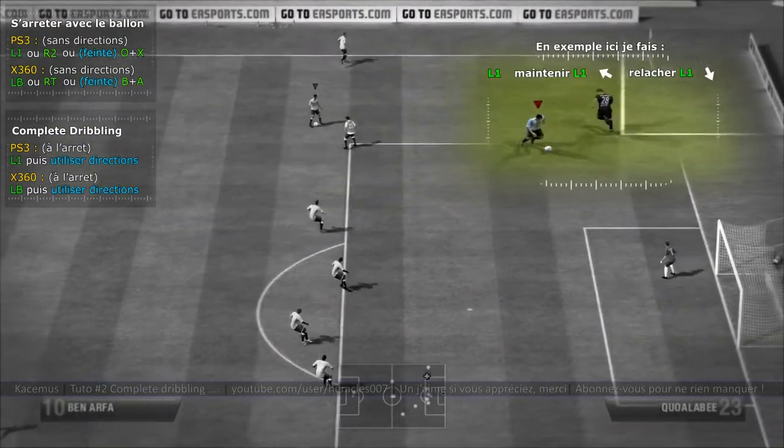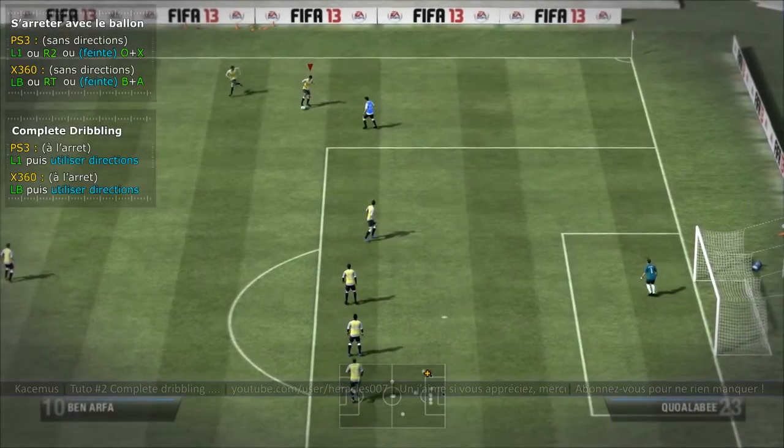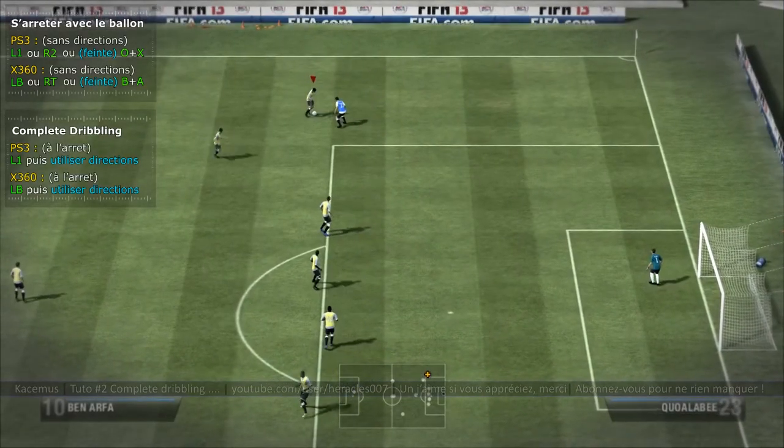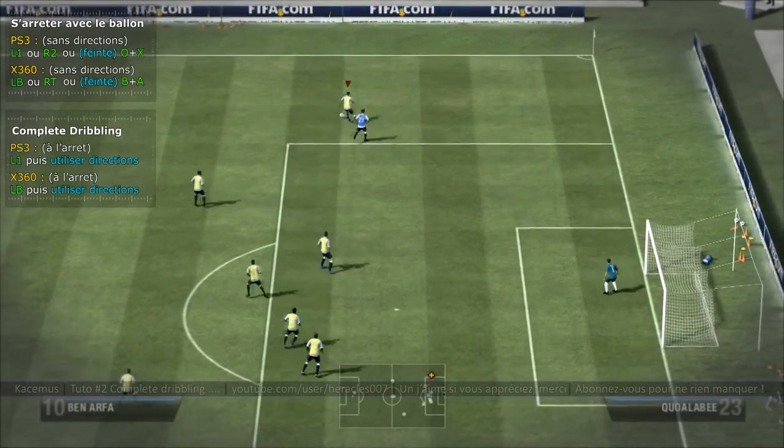C'est un des gestes que j'affectionne particulièrement dans FIFA 13, quand le joueur va passer le ballon derrière son pied d'appui. Vous voyez qu'on a différents dribbles de sortie. Quand on le fait assez rapidement, c'est beaucoup plus instinctif.